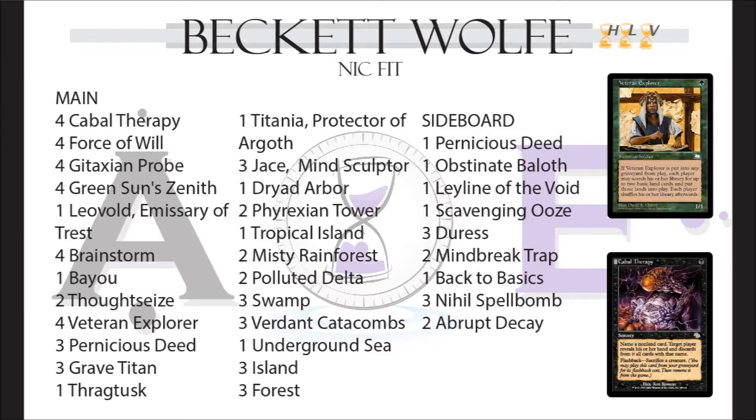The way to make that happen is with Cabal Therapy. On turn two you either have a Veteran Explorer already out or deploy it then cast Cabal Therapy, name something like Brainstorm, sacrifice the Explorer, and get two lands. Then you can deploy Green Sun's Zenith for something like Dread Shade. Eventually you get to six mana and play Grave Titan or Green Sun's Zenith for Titania.